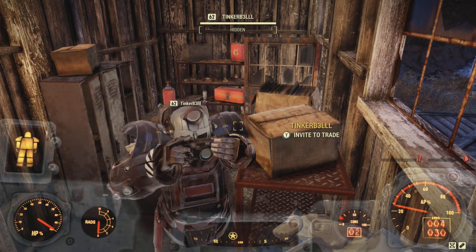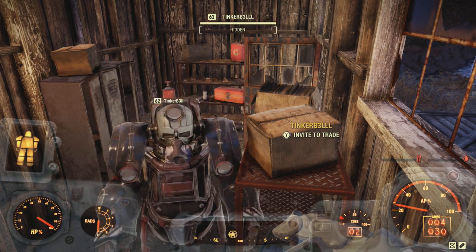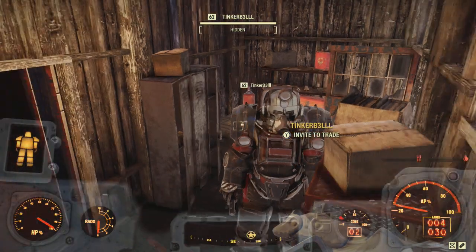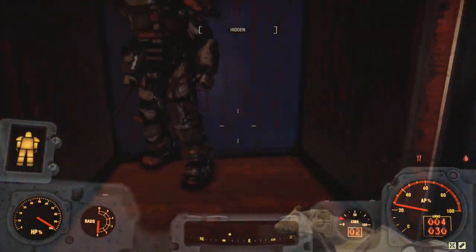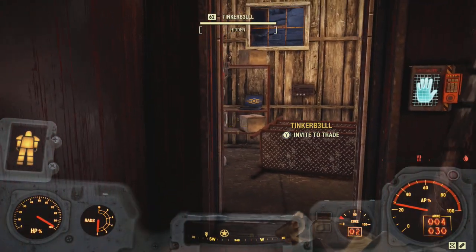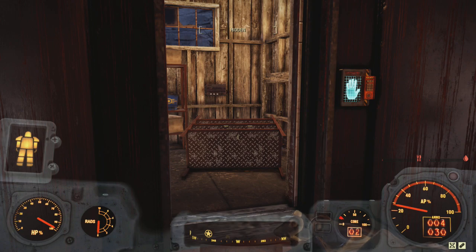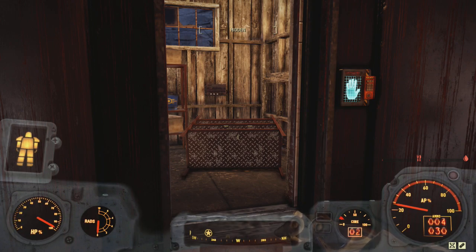That does not seem to register at all. I'll try another picture. Let me go into the elevator - I think everyone should be able to access the elevator. It looks like you'll probably need to get access downstairs; you can't just bring a low-level random character up here.